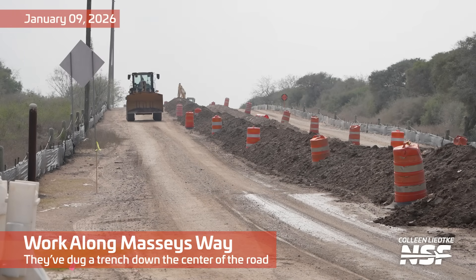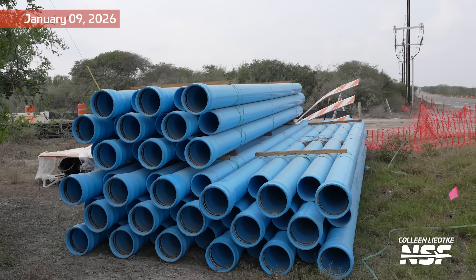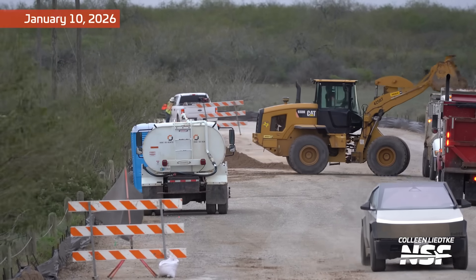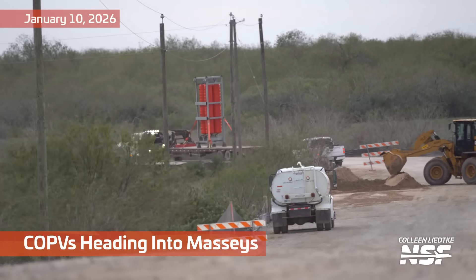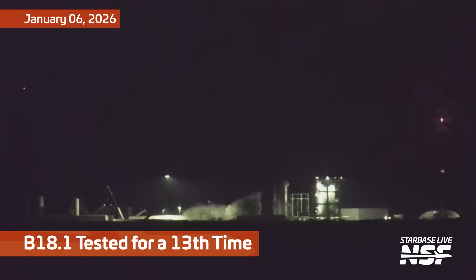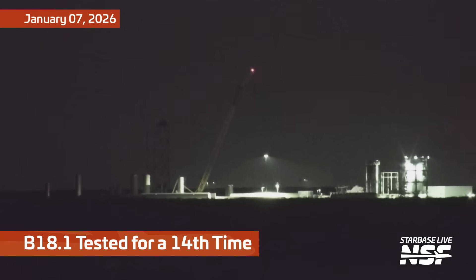Work along Massey's Way — they've done a trench down the center of the road. The road to Massey's is a caliche road, that white chalky sort of rock we've got in South Texas, and it's not that difficult to dig up. You see that big trench dug all the way up there. There goes a COPV — that looks like a way better method to carry COPVs around than to lay them on their sides on scaffolding. I think that road is already cleared up and that trench has already been filled back in, so you can still get out to Massey's.